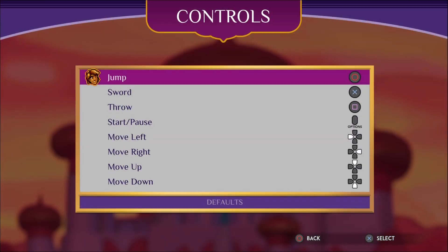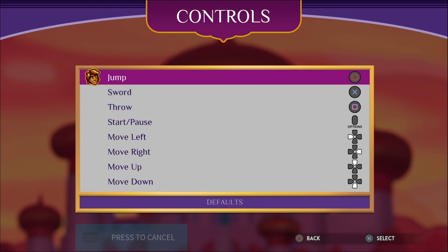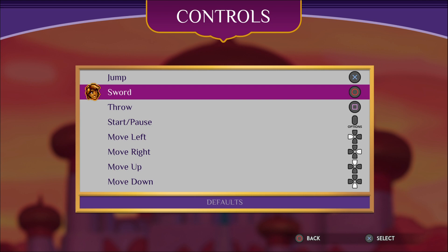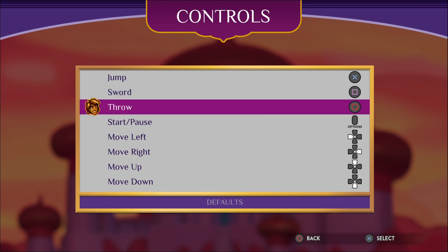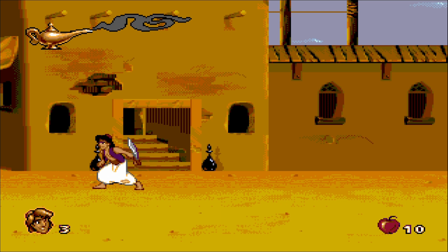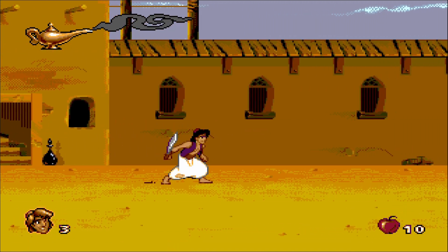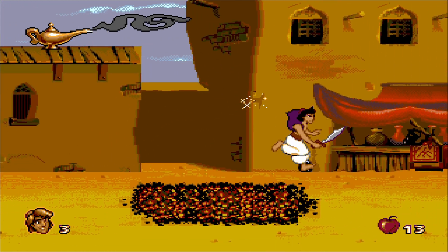I want to see if I can change the controls. I'm not feeling this control setup. I'd rather jump was X, and then sword I feel should be square. And circle to throw. In my mind, that's — yeah. Twenty-something years later, here I am returning to this.